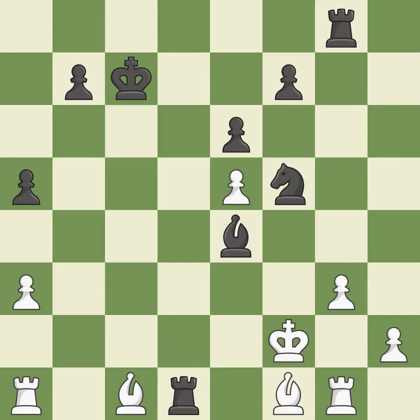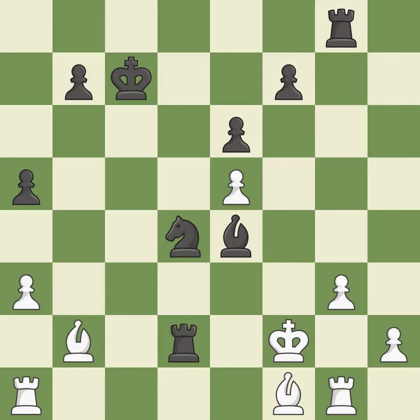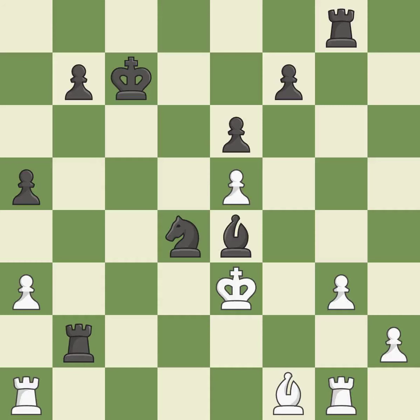This activates a rook by developing it off of its starting square. This threatens to reveal an attack on a rook — it is best. This threatens to fork pieces — it is best. This overlooks a better way to reveal an attack on a rook. This permits the opponent to fork pieces — it is a mistake. This forks pieces by creating a simultaneous attack. This is the only good move — it is a great move. This forks multiple pieces — it is best. That bishop was free for the taking — it is best.